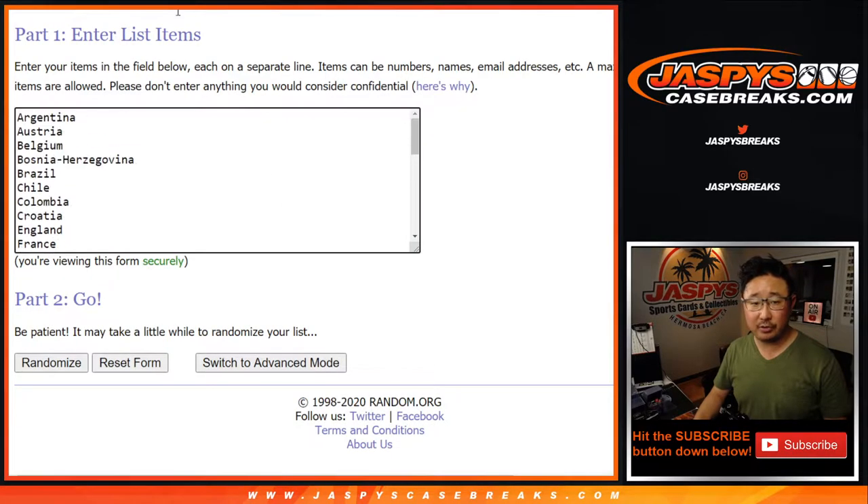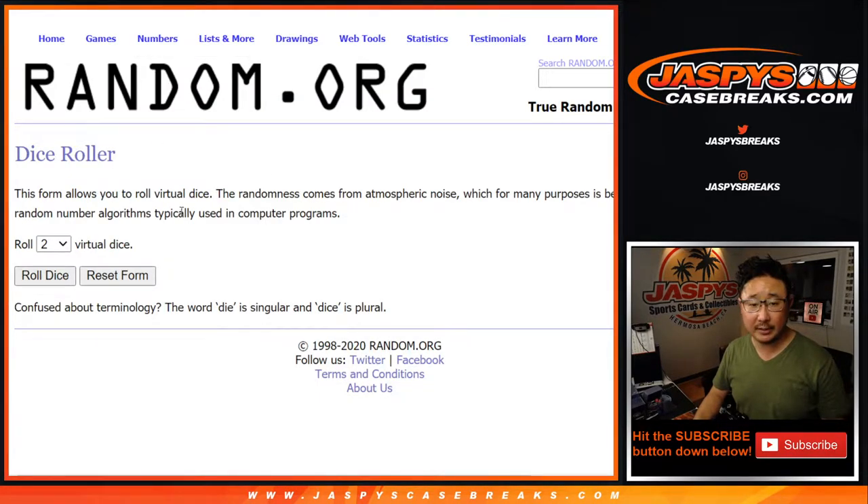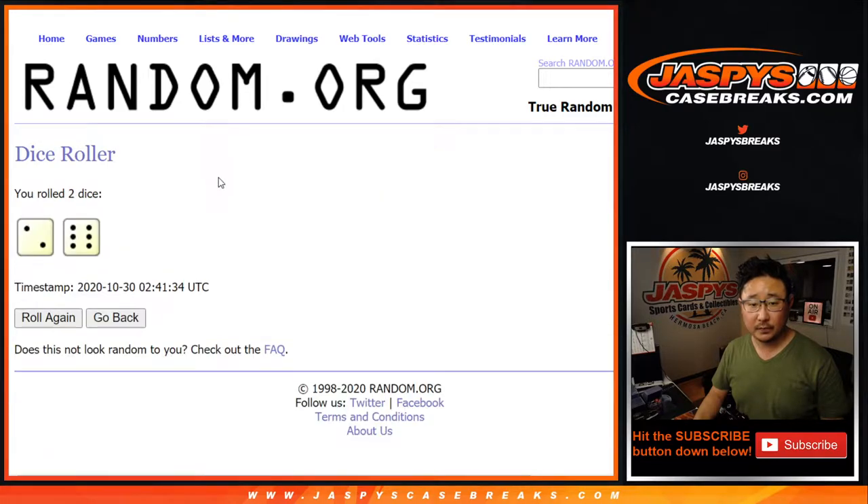There's all 32 countries right here. Let's roll it, let's randomize each list. Two and a six, eight times for each list.